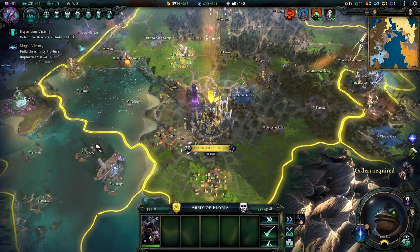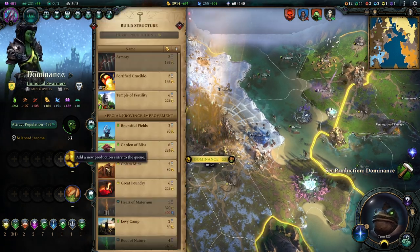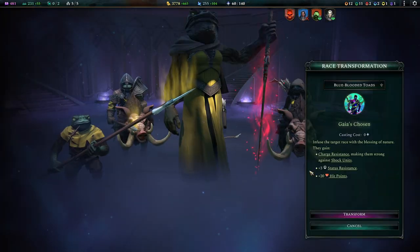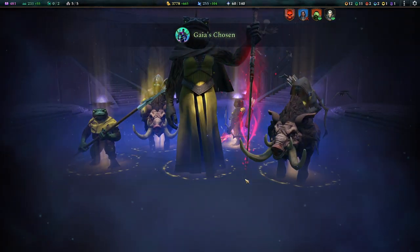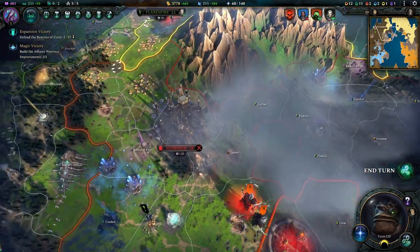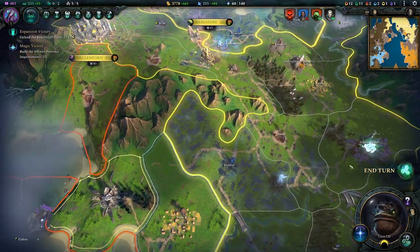You live there, you defend, and you just live there. What do we build here? Everything - sure, let's just build this because we can. Gaia's Chosen - let's do it. All the toads become Gaia's Chosen: more health, more strong, more gnarly, more green - amazing stuff. And I think we'll end our turn with that.